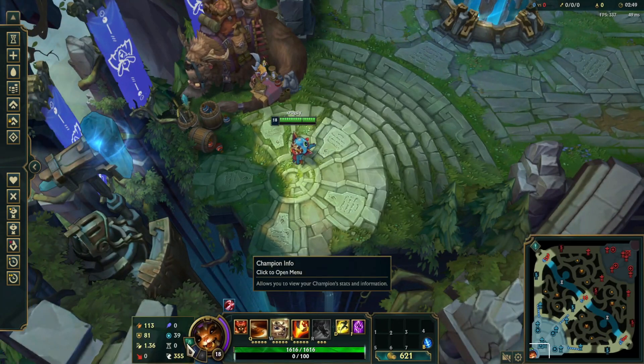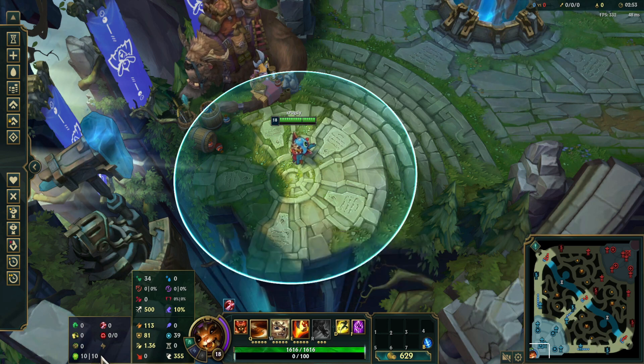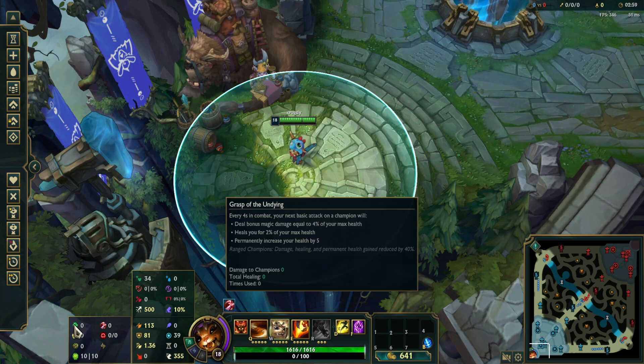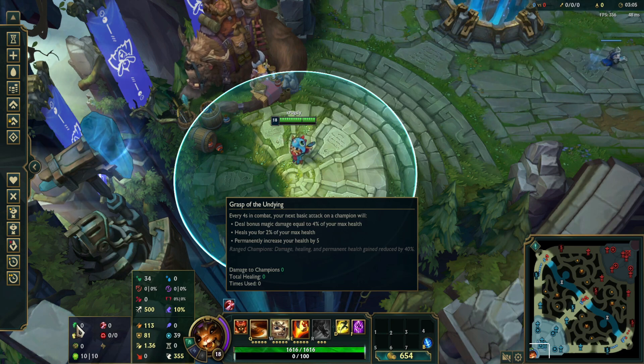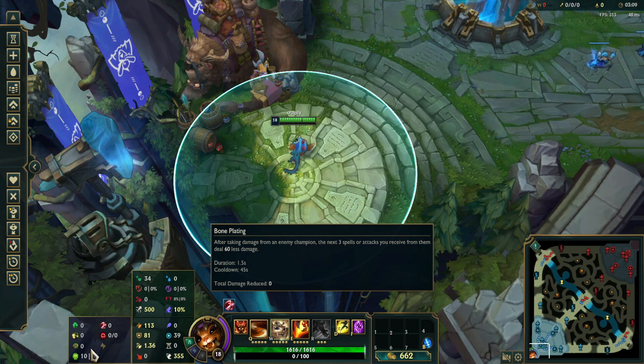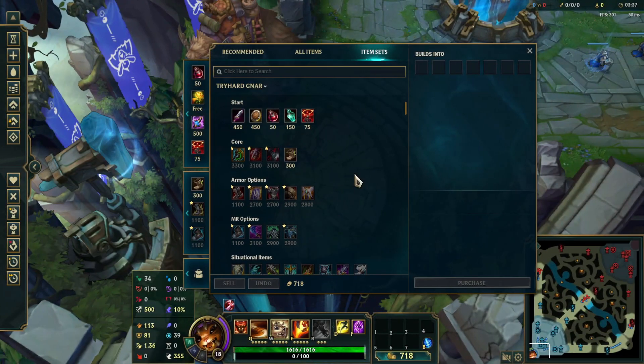For runes, these are my runes right here. I go Grasp and Domination usually. Whenever your lane is just unplayable, you can sometimes go Fleet Footwork. But these are your main runes — I recommend you go these most of your games. You can experiment with some other runes if you want, but go these if you're just starting to play Gnar.